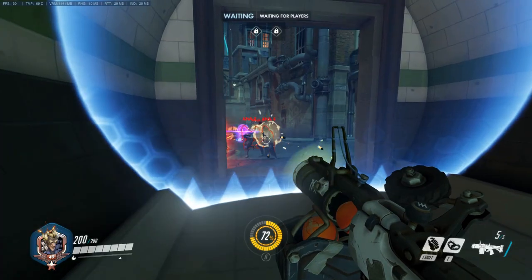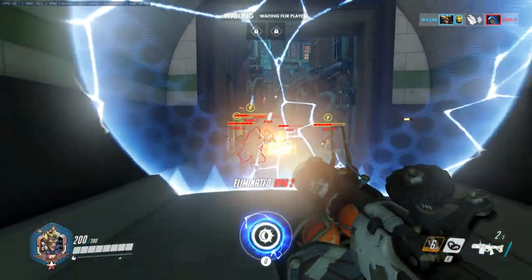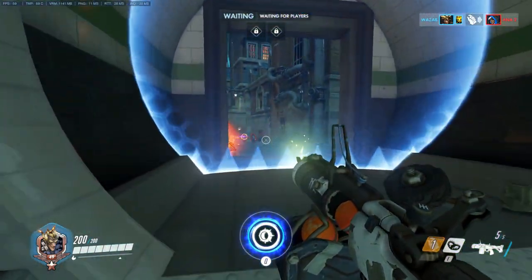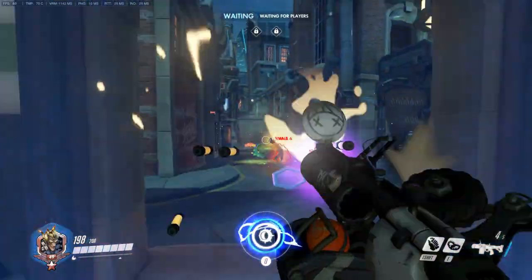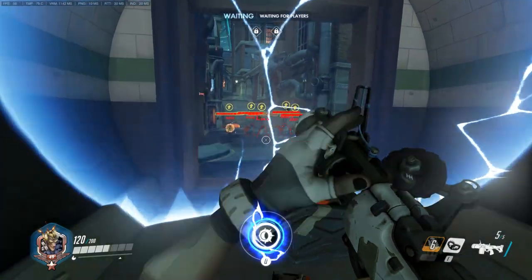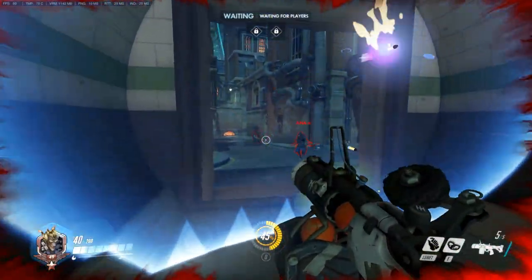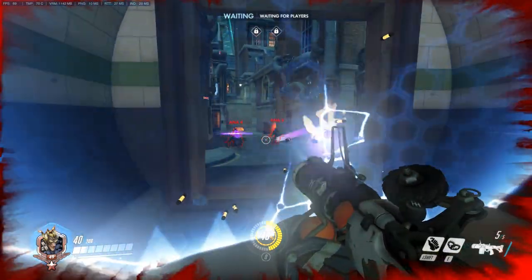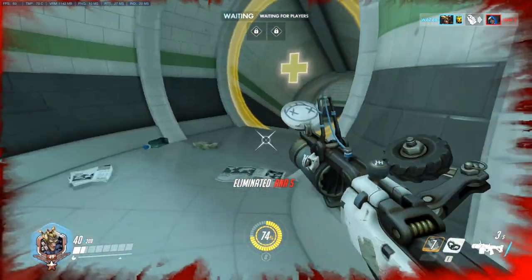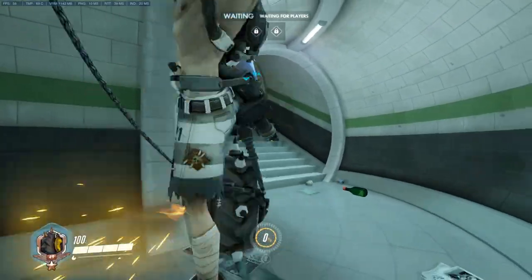Junkrat is pretty good in combination with the Orisa orb since his regular attacks do splash damage. His C4, however, is a displacement, so only use that to finish enemies off — don't start with it. His ultimate can be really good as well. Since the ultimate is a little easier to time than Orisa's orb, you can sit around, wait a bit, then wait for the orb to come in and boom. This might not even be necessary in most cases since it has just about the same radius as the Orisa orb.